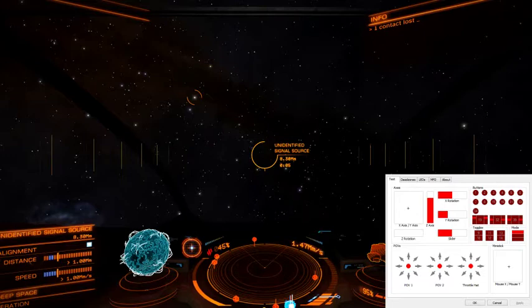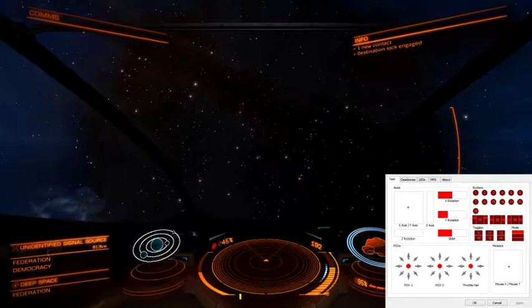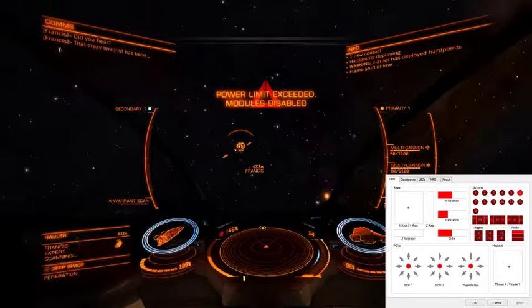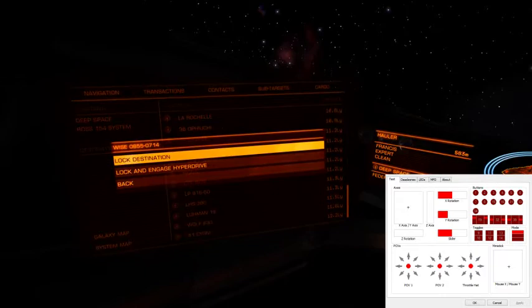I think I'm going to be okay with this one. There's our slow-down, and there's our disengage — let's see what we've got. Throttle to zero. It's a hauler. Does the hauler have anything to say to us? He says: that crazy terrorist has been spotted — John James! He's heading to WISE 855-0714. So that right there is going to be our next destination.